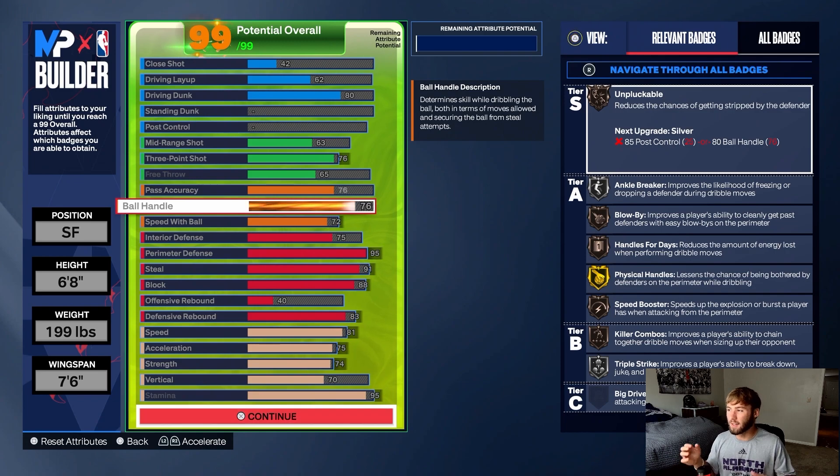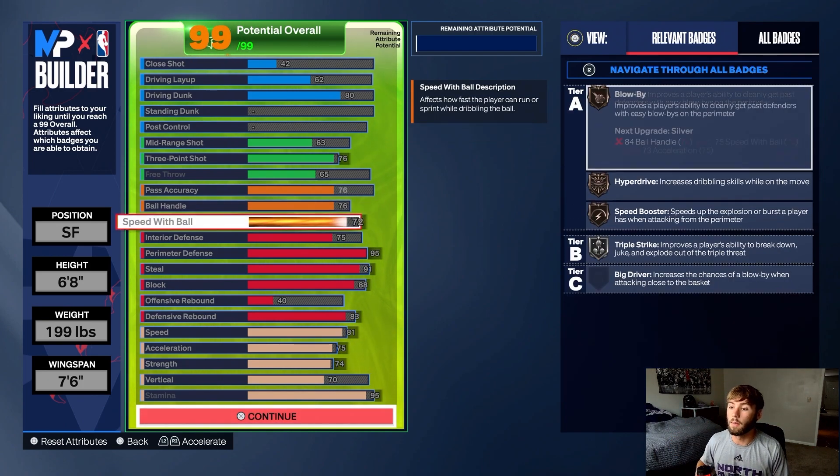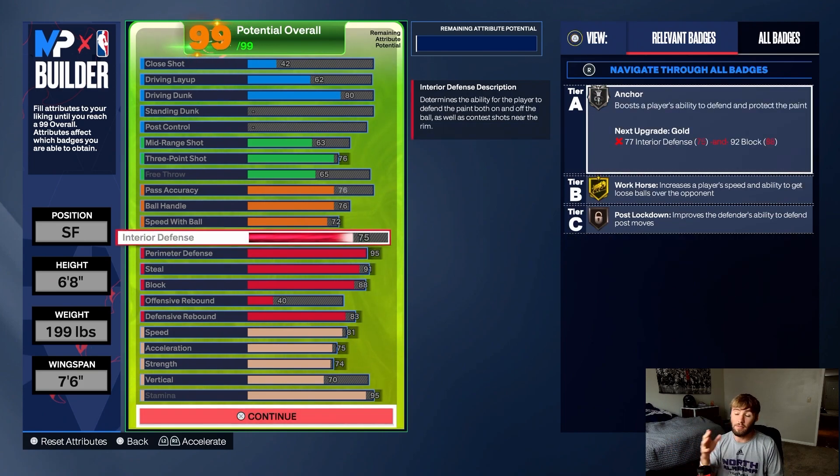You're probably wondering why I have ball handle on here. The way I play, sometimes I'll play with a guard or with a big man — like a stretch. I can guard both, we can switch off screens, and I have dribble moves. I have bronze Blow By, bronze Triple Strike, and even silver Ankle Breaker, so it's not terrible to dribble with. Speed with ball at 72 gives you Hyper Drive, Speed Booster, and Blow By — good enough.